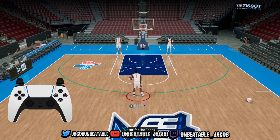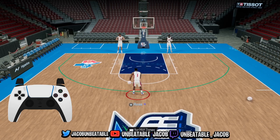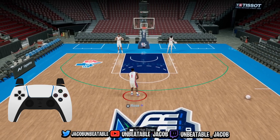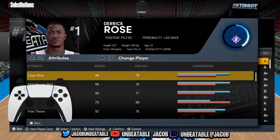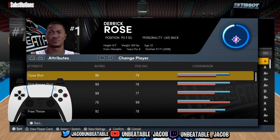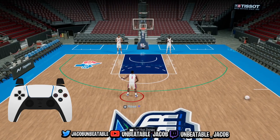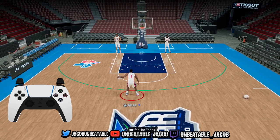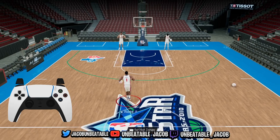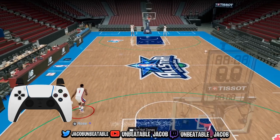What is going down everybody, it's Unbeatable Jacob. I'll make this intro pretty brief — I'm literally just explaining a few combos with this Derrick Rose card and what type of dribble sigs he has. This is actually my third time trying to record this video. I tried to record last night and my dog was biting my foot, then this morning my mic was accidentally muted.